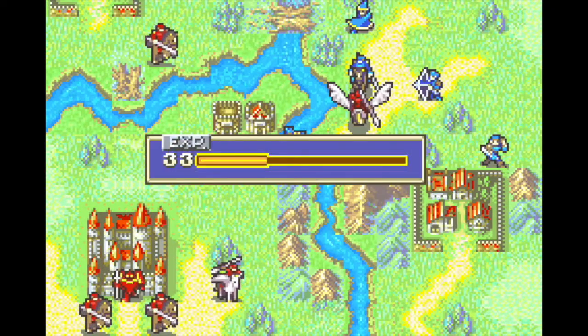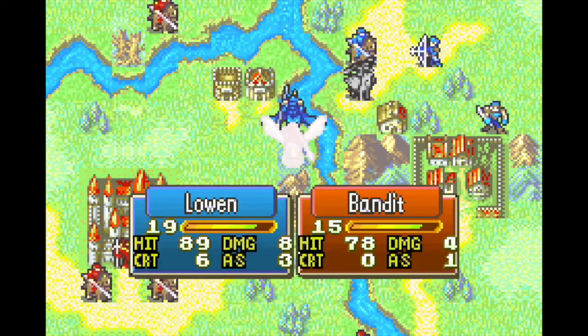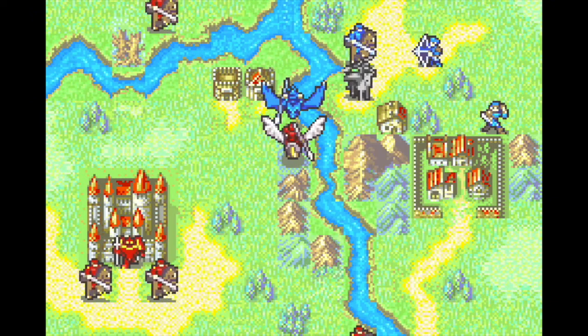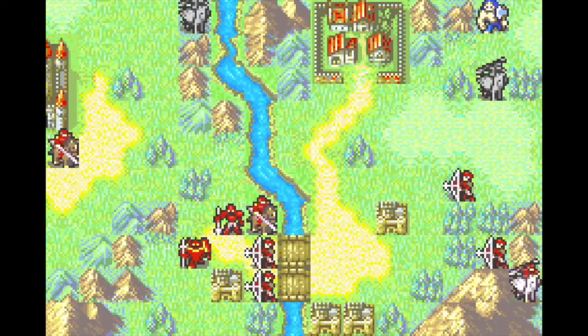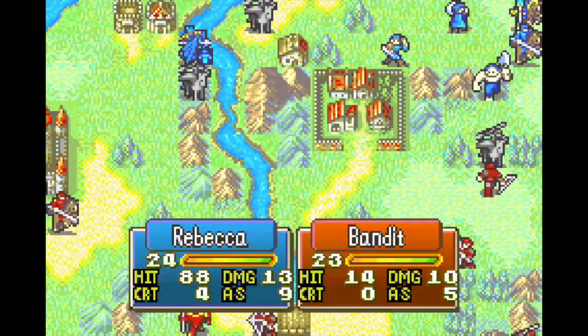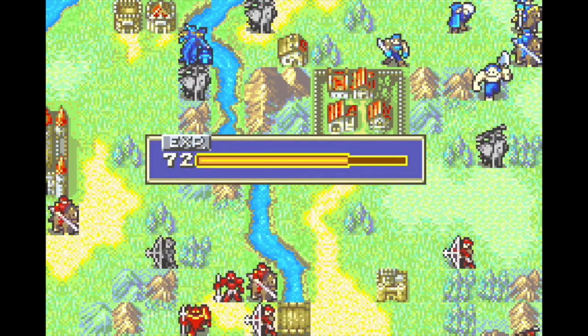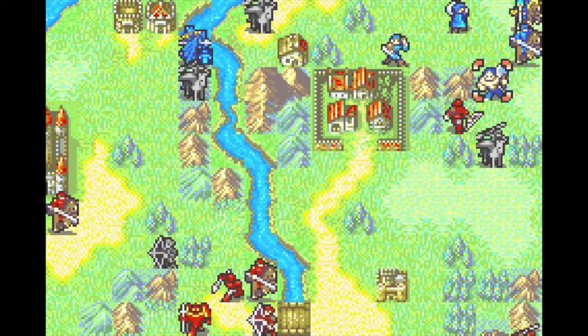I gotta say, our army is feeling a lot like a physics department so far, with its 80-20 gender split, but our two female units are actually going to be putting in a lot of work this chapter. On the first enemy phase, it'll be Rebecca who one-rounds the archers and easily dodges their hits thanks to the mountain avoid bonus. She doesn't always double the steelboat archer since he isn't weighed down, but if not, Bartrow will be free to finish him off on player phase.